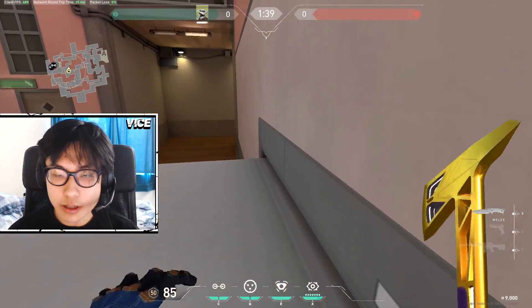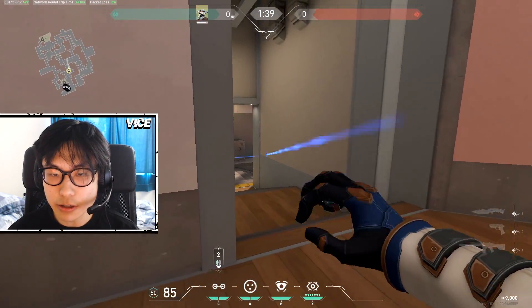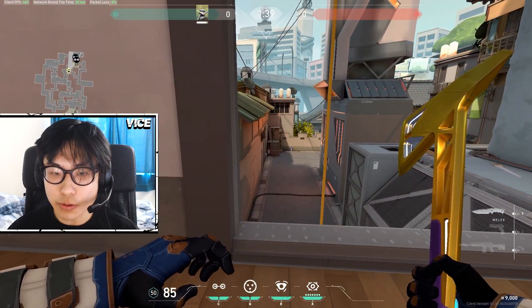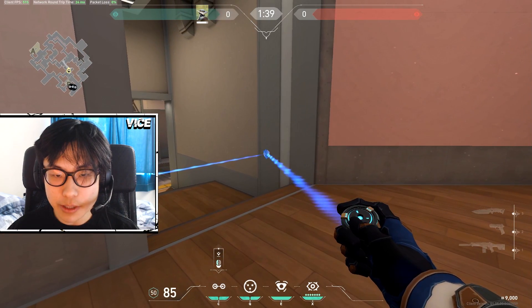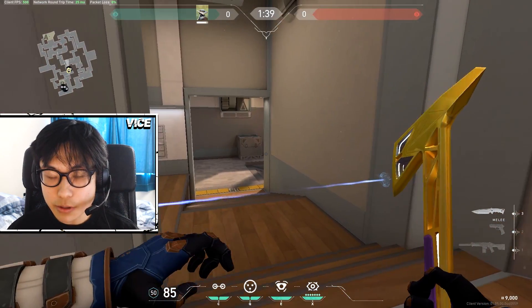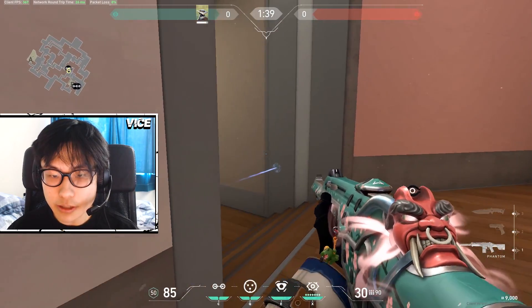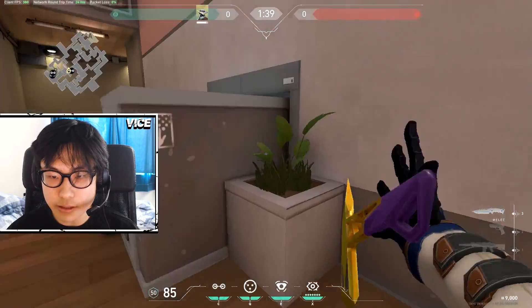Cypher is really powerful if you keep your enemies guessing about where your trips and camera are. Sometimes if you want to switch it up and not use all your utility at B, you can come mid and help your teammates by tripping B heaven. This allows them to fall back if needed and play off your tripwire — they can run into it and maybe your teammates can get a free kill and fall back.